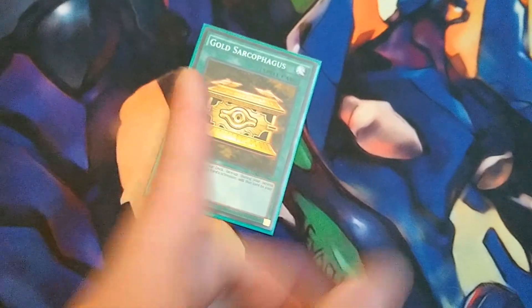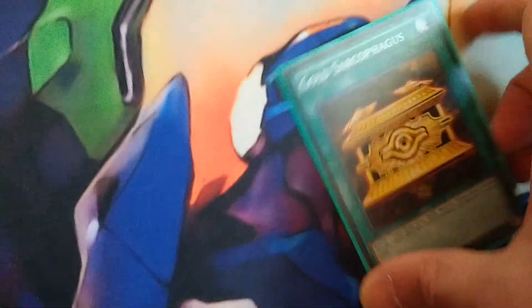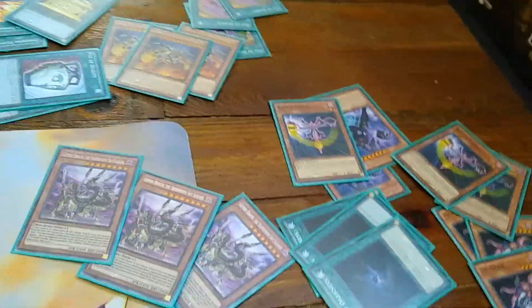Gold Sarcophagus — we can only run one of it. I think it's still limited to one. Thanks, Thunder Dragon, you assholes. Basically you use this to banish Necroface, and then you banish five more off the top of both players' decks. It pretty much just kicks things off. Or if you're really hungering for Gren Maju, you can banish that and try to survive for two turns — by then you'll have banished half the damn deck, so he'll be plenty strong.